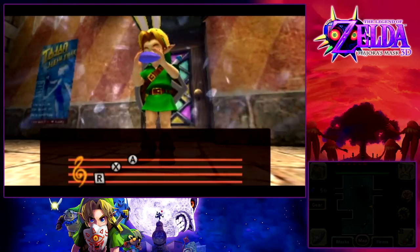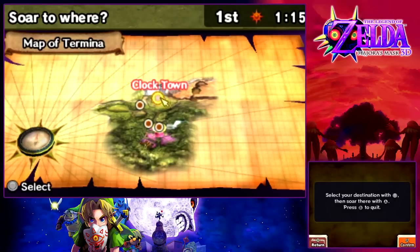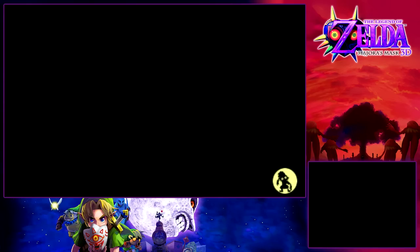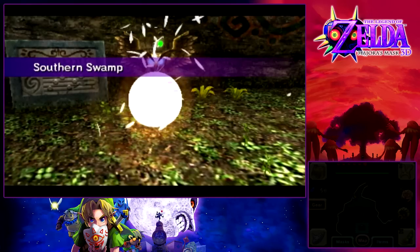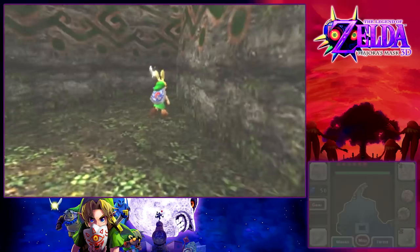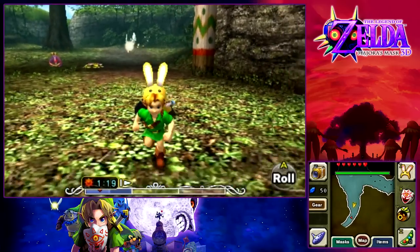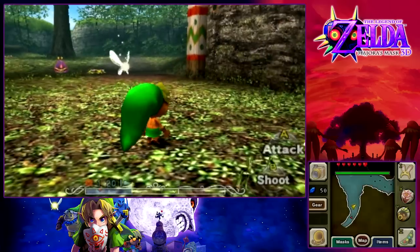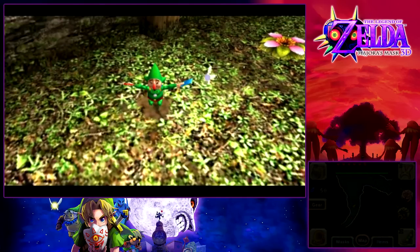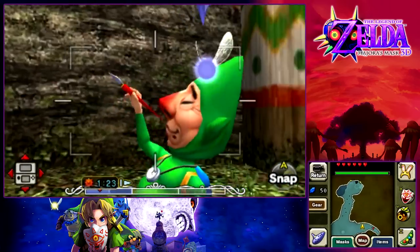Now that it's been taken care of, we're going to play the Song of Soaring. We had one unfinished side quest in the Southern Swamp not related to minigames. Basically, if you have the pictograph and take a picture of either Tingle or the king of the Deku's and take it to the guy running the tourist shop, he'll give you a piece of heart. We can just come up to Tingle, shoot him with our bubble, take a picture, and move on — the easier way to go about things.